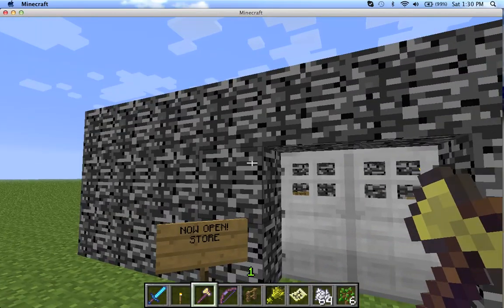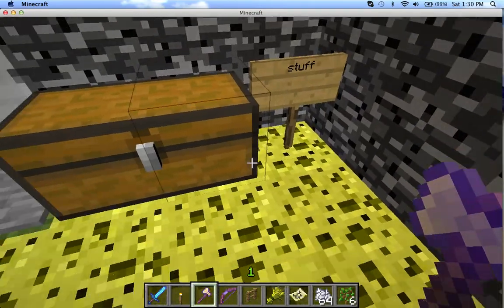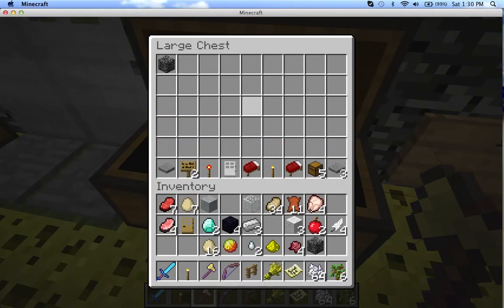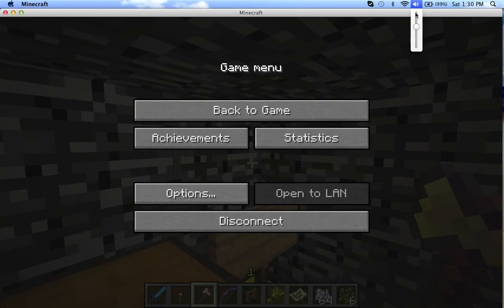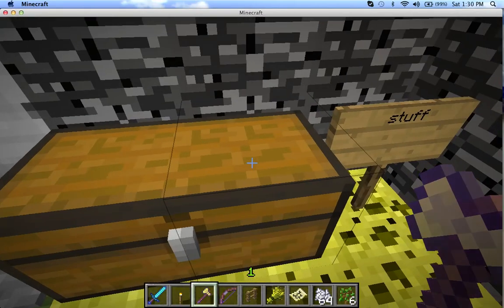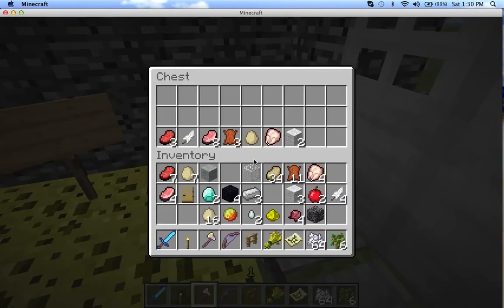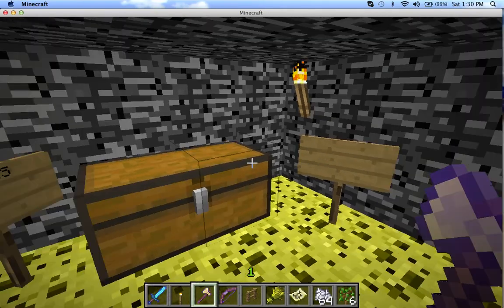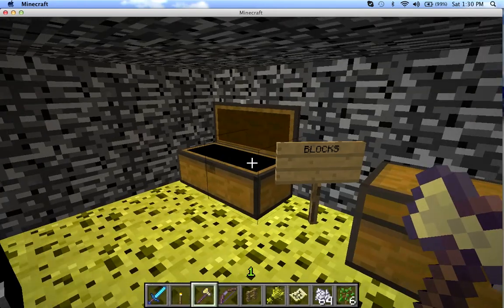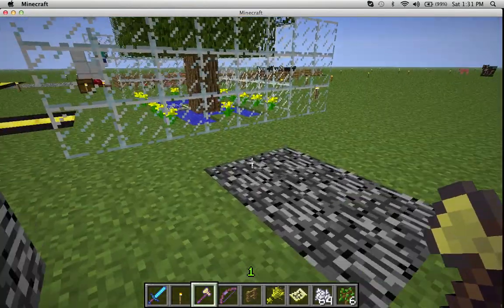Store now open — so I guess this is the store. First thing we've got is a sponge floor. Keep having to adjust my volume. There's a blank sign here, a nice little armory, and I like the iron doors on that little armory section.